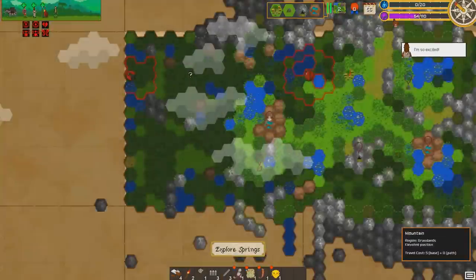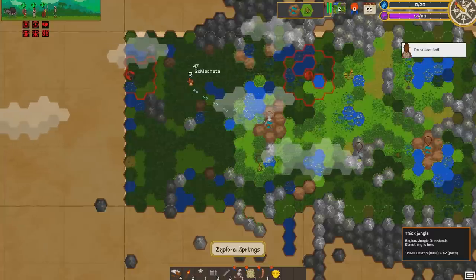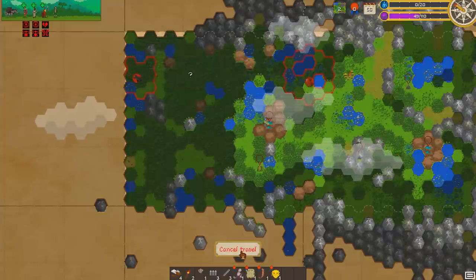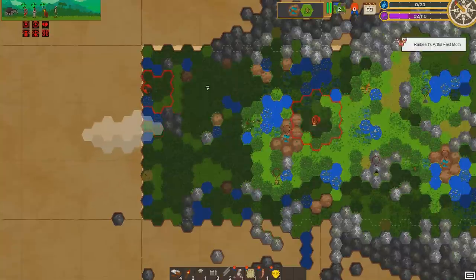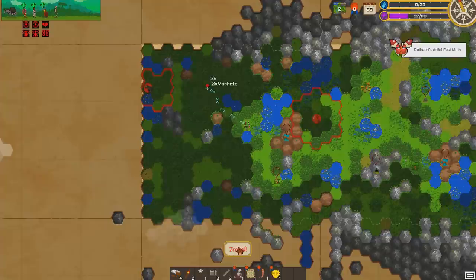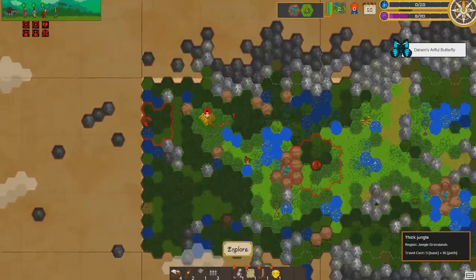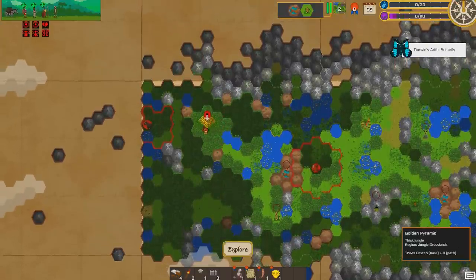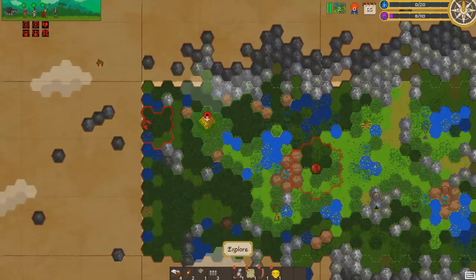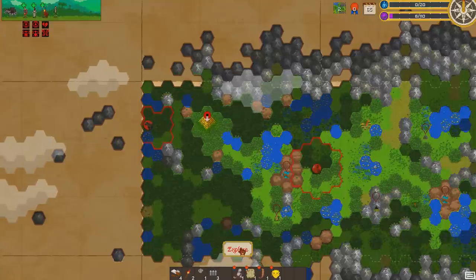We got 54 sanity left, and this is going to take three machetes and 47 of our 54 to get there. Let's do it — I'm going to go slowly in case something happens. Stay away from the guys who hate our guts. We can continue traveling. Got another butterfly — we have 14. We made it there perfectly with only six sanity left. That's our final point. Let's explore this — hopefully our warrior will stay with us; sometimes they go back to their village.